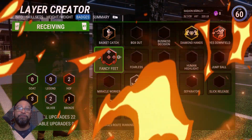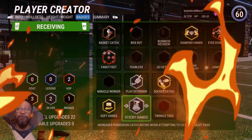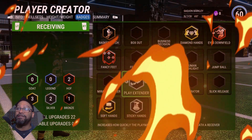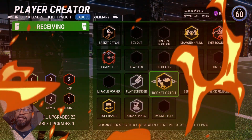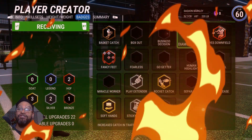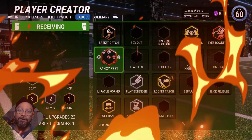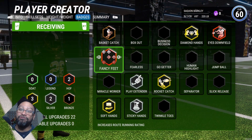For receiving, we had 22 potential badge points. We have one bronze badge — Basket Catch. For silver, we have Sticky Hands and Play Extender. Play Extender increases how quickly the playmaker directional icon appears beneath the wide receiver. For gold, we have Soft Hands, Rocket Catch — which increases run after catch rating when attempting to catch a bullet pass — and Diamond Hands, which increases catch in traffic rating. We have two Hall of Fame badges: Eyes Downfield, which increases run after catch rating, and Hall of Fame Fancy Feet, because Saquon Barkley is also a really good route runner — that increases your route running.